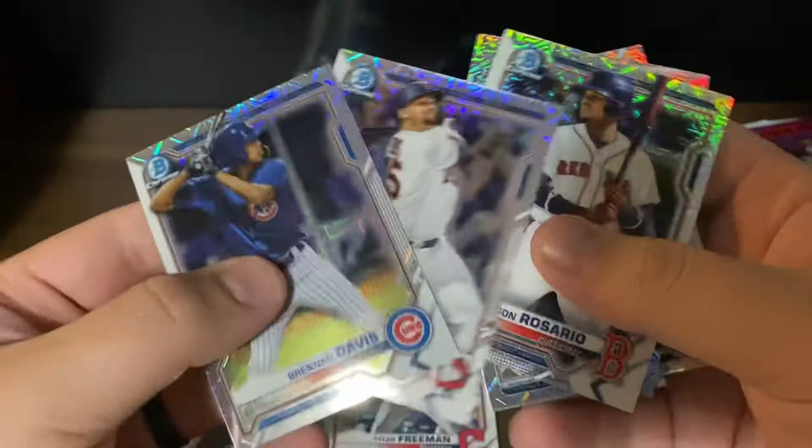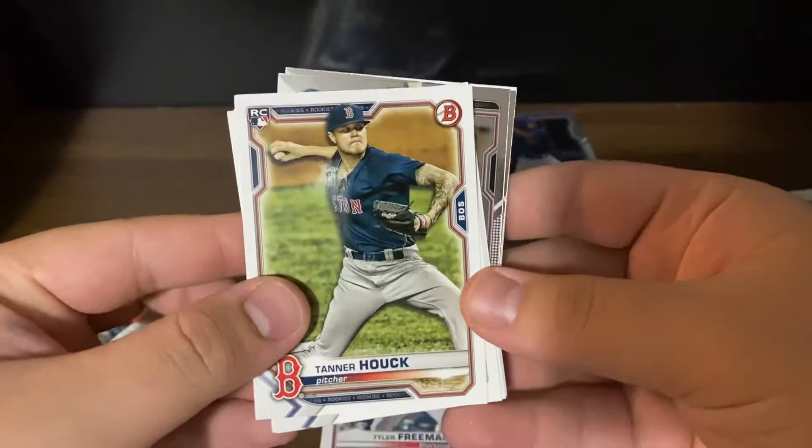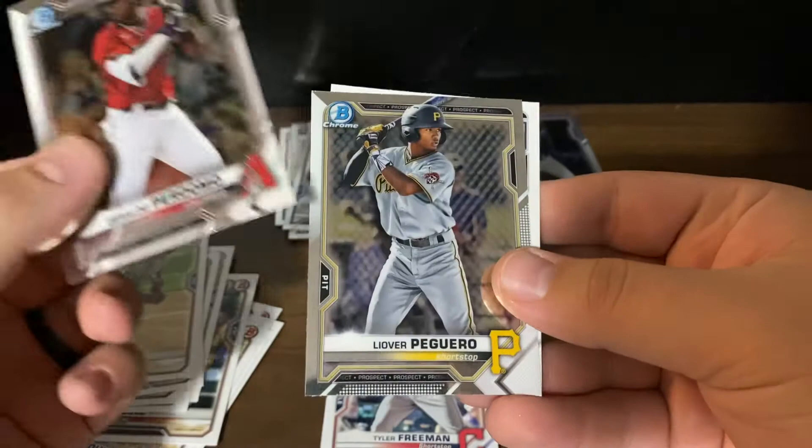That was an all right one, nothing too crazy, but let's get to this next box now — hopefully there's nowhere to go but up. Tanner Heuck rookie, Sam Huff, Dalton Varsho, Brady Singer, Alec Bohm, a Giraldo Perdomo, a Liover Peguero, and then a prospect Ryan Vilade.